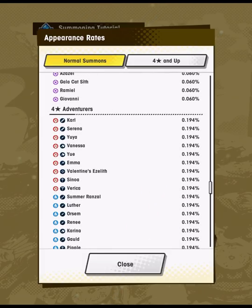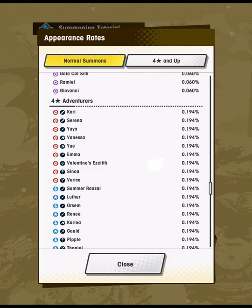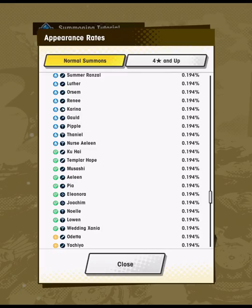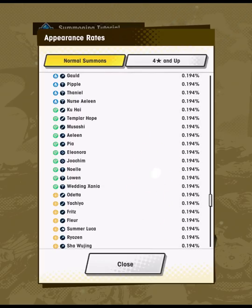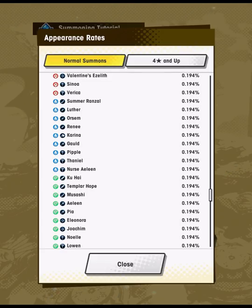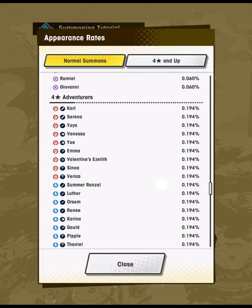I didn't mention any flame adventurers because Yudin — who you get for free as the story character and protagonist — is a pretty good flame unit, so having other 4-star flame units is less important. Karina does fit a role that your free 4-star Elisanne does not. In Wind, you get Ronjul for free and he works well alongside Templar Hope. Other mentions include Lowen and Pipple, but Karina far and away helps the most early on.